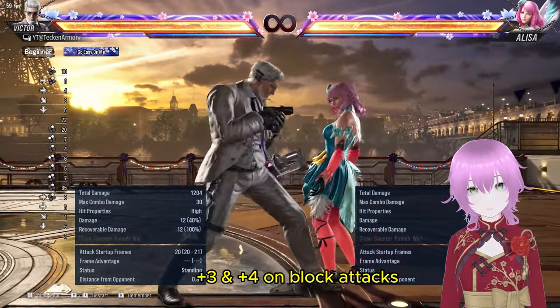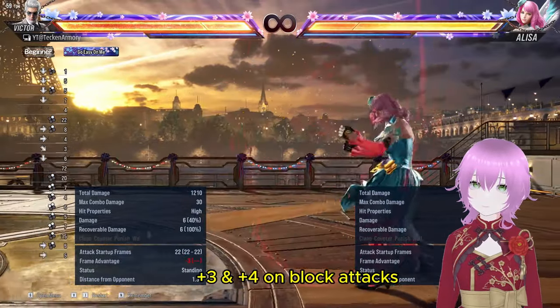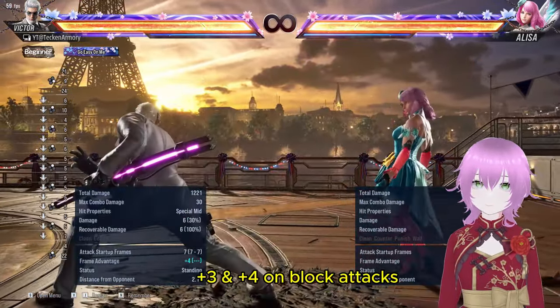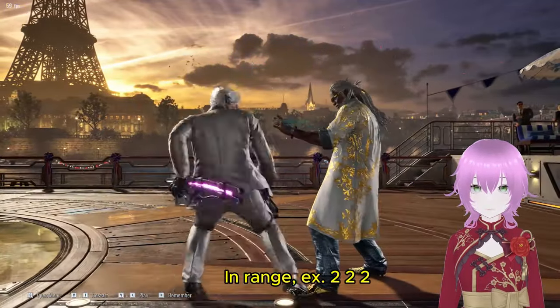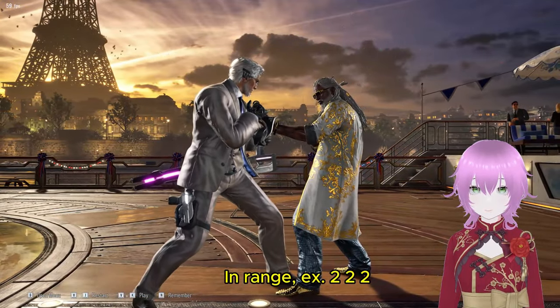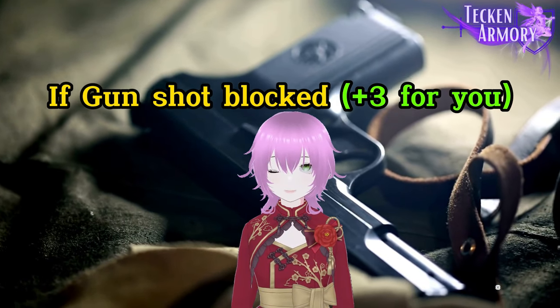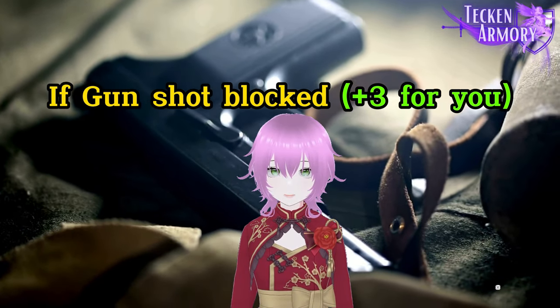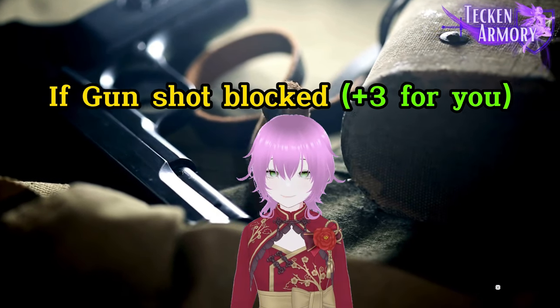These are a couple of attacks that give him plus on block. On heat mode, the ground sword has more plus frames. Also, please remember that we will be talking about Viktor's gunshot where we can reach him. If you blocked Viktor's gunshot, you will be at a plus three advantage. He will also be in EI stance.